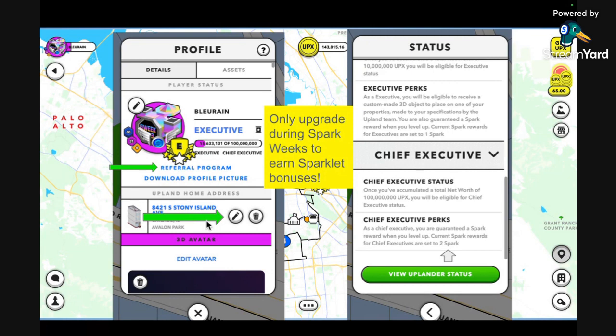You can also edit and update your home address on this profile card. The reason you want to set your home address is that there are sometimes benefits associated with doing so. For example, when people are trying to build up a node — an area in Upland that players have decided together to build up with buildings and structures — people have to have their home address set to that area. So go ahead and set your home address when you find a neighborhood you want to call home.